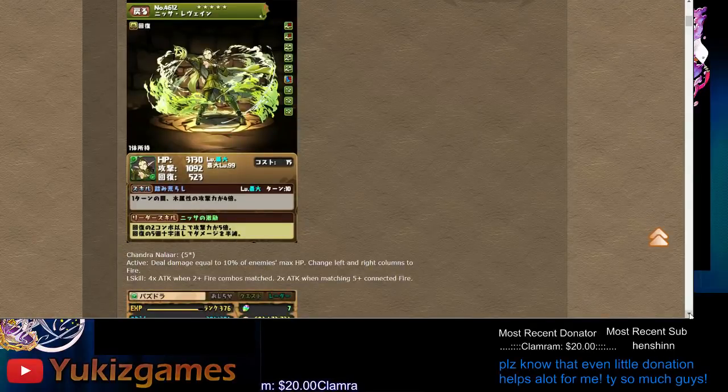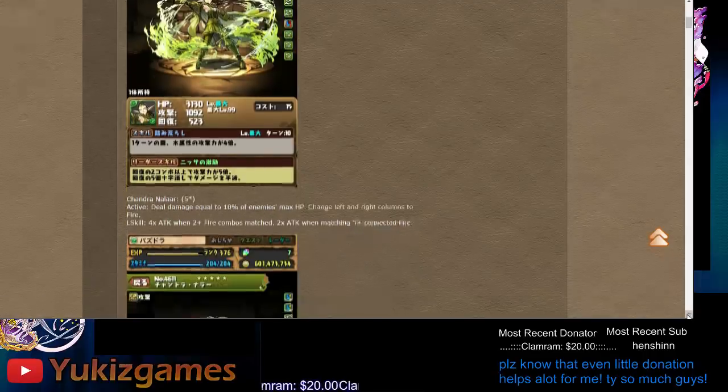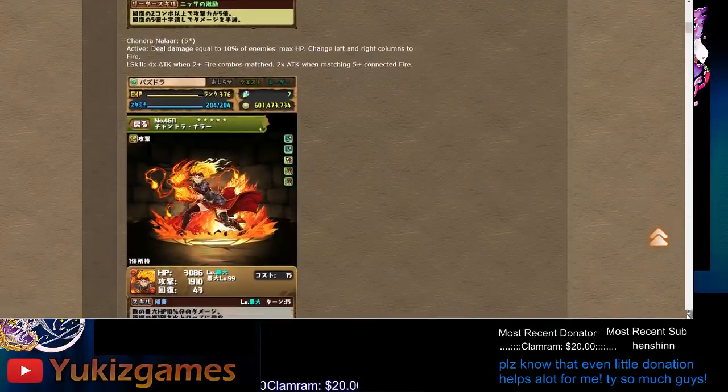The leader skill — too many hearts will get you 5x, and crossing hearts will get you a damage shield but 25x. Not really today's lead. Okay, next.